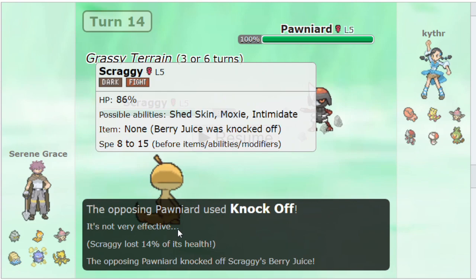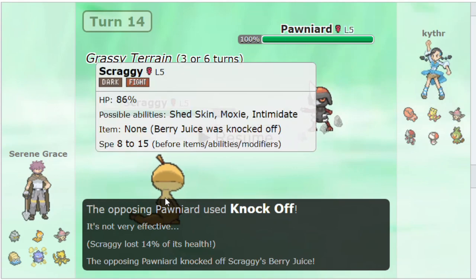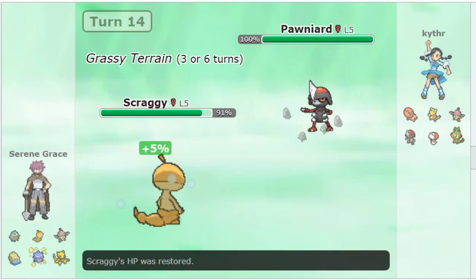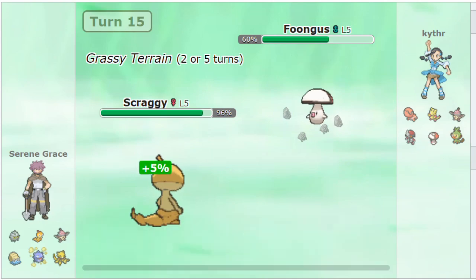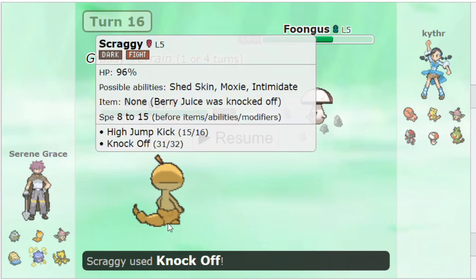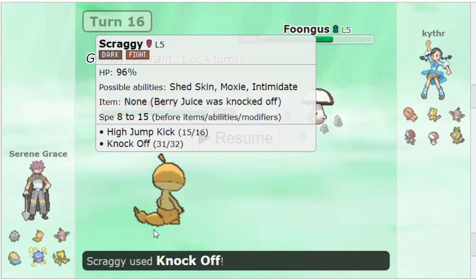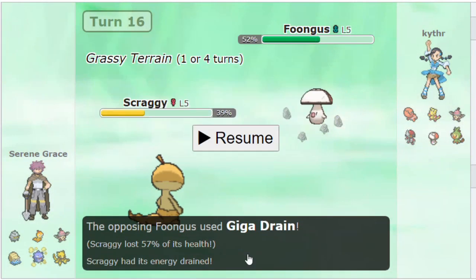My thought process was that his team is pretty slow - I don't need a Dragon Dance to beat his team, I can do just fine with just Knock Off and High Jump Kick. I decide to let my sweeper get Knocked Off, losing my Berry Juice. I play safe and High Jump Kick on Fungus. I made a misplay though - I have Protect on Scraggy, and what I could have done was stall out the Grassy Terrain turns using Protect now and Knock Off the next turn. Instead, he uses Giga Drain which is boosted by Grassy Terrain, so I take more damage than I needed to. A slight misplay there.